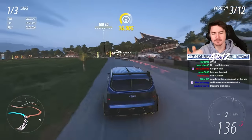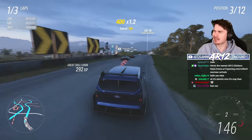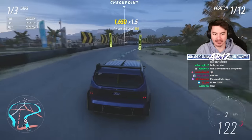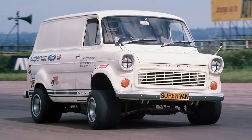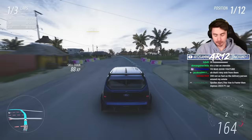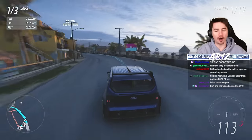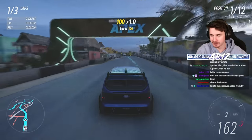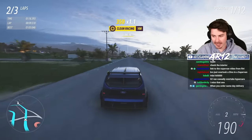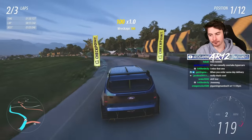What the hell is a Supervan? Let me explain. Ford's been making these Supervans dating back to the 60s or 70s, essentially building them to promote their Transit vans. The Ford Supervan 1 was built in the 60s using a Ford GT40 — they took the GT40 bodywork off and put a Transit body on top of it. The second one used a Group C racing car instead. The third one used an engine from a Formula One car.